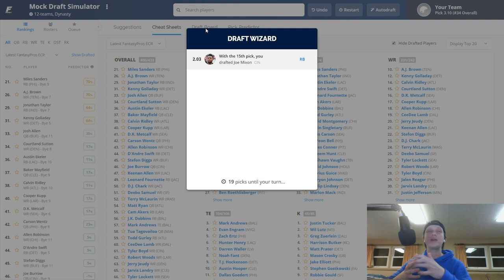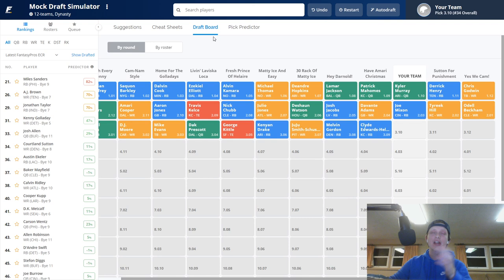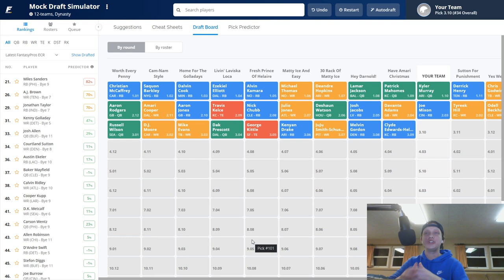After Joe Mixon, in these super flex drafts wide receivers really fall — you can find talented wide receivers in later rounds that you typically couldn't in a non-super flex league. Even in redraft leagues wide receivers fall because everyone's on the running back early strategy. After Mixon, Adams came off the board followed by Josh Jacobs, Deshaun Watson, Julio Jones, Nick Chubb, Travis Kelce, Aaron Jones, Amari Cooper, Aaron Rodgers, Russell Wilson, DJ Moore, and Mike Evans.